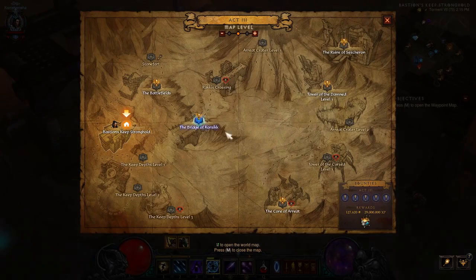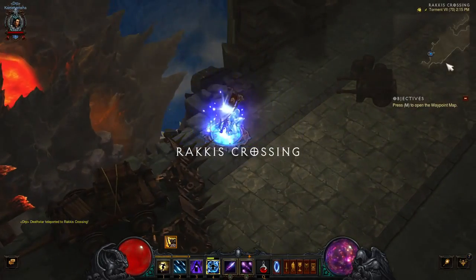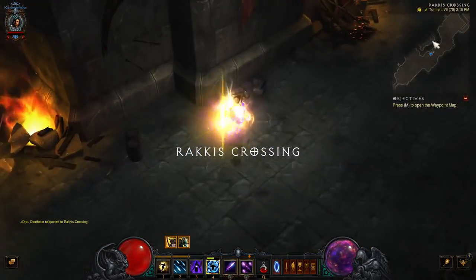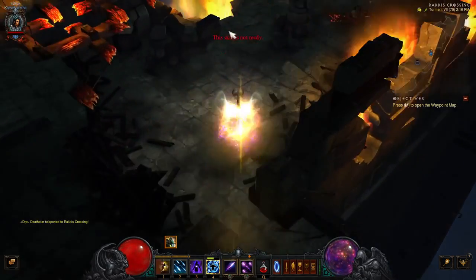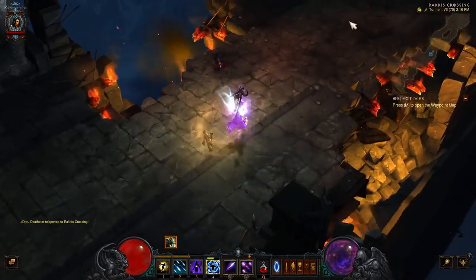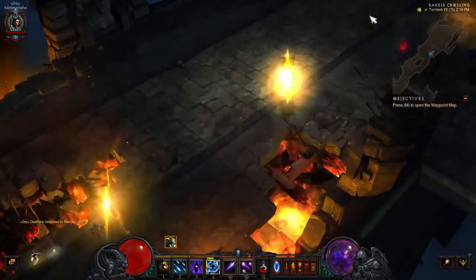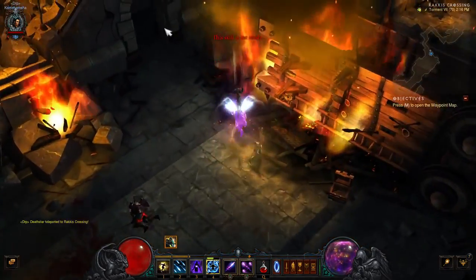Hello ladies and gentlemen and welcome to Veer's Amazing Arcana Mastered Set Dungeon. To find this dungeon you're gonna need to go to Act 3, Rakis Crossing, and then go to Siegebreaker. But before you enter and fight Siegebreaker, just go into Left Tower and there you're gonna find Veer's Set Dungeon.